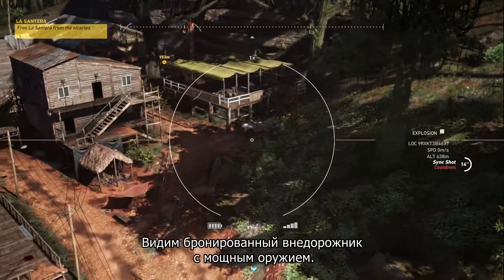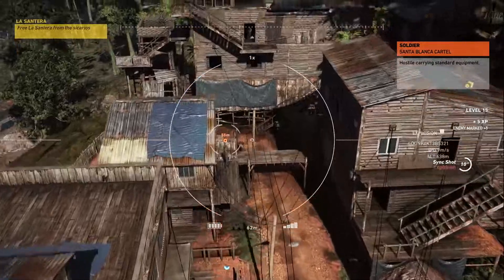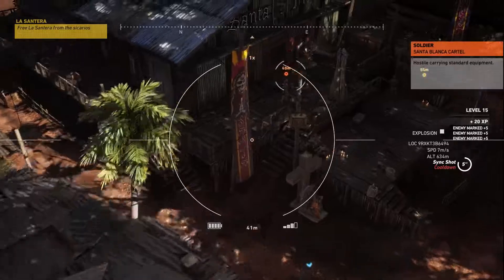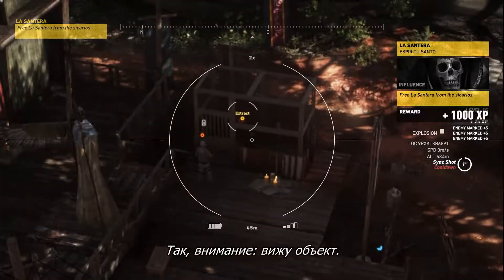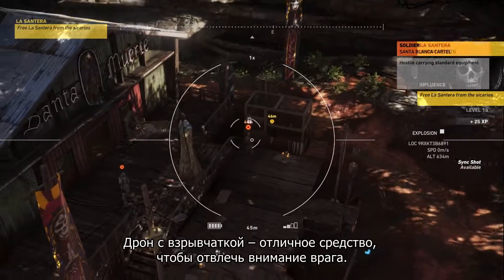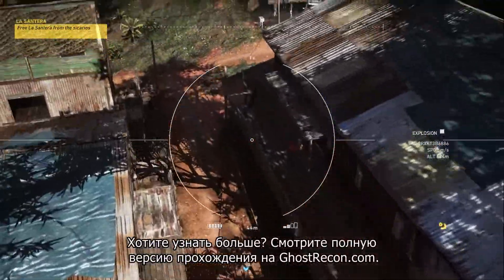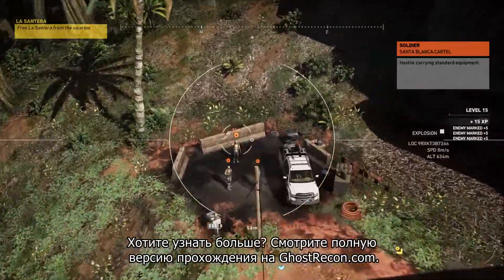There's an SUV with heavy weapons and armor plating. The Explosive Drone is a good way to create a diversion, but if you want to know more, check the long version of this walkthrough here or on GhostRecon.com.